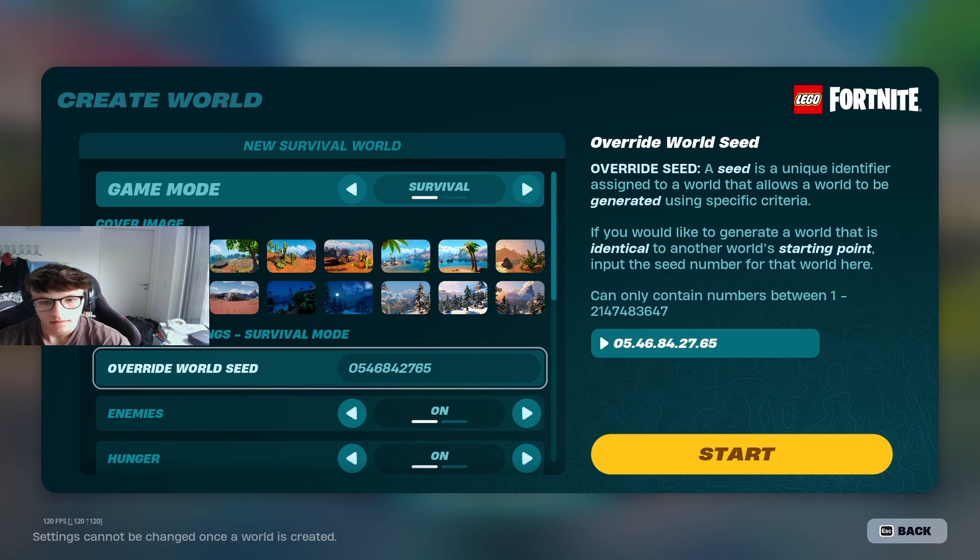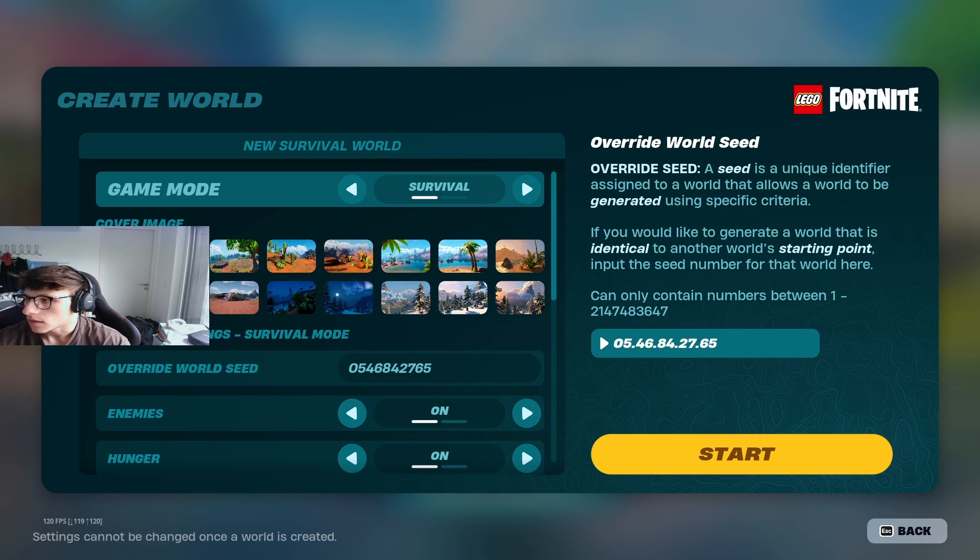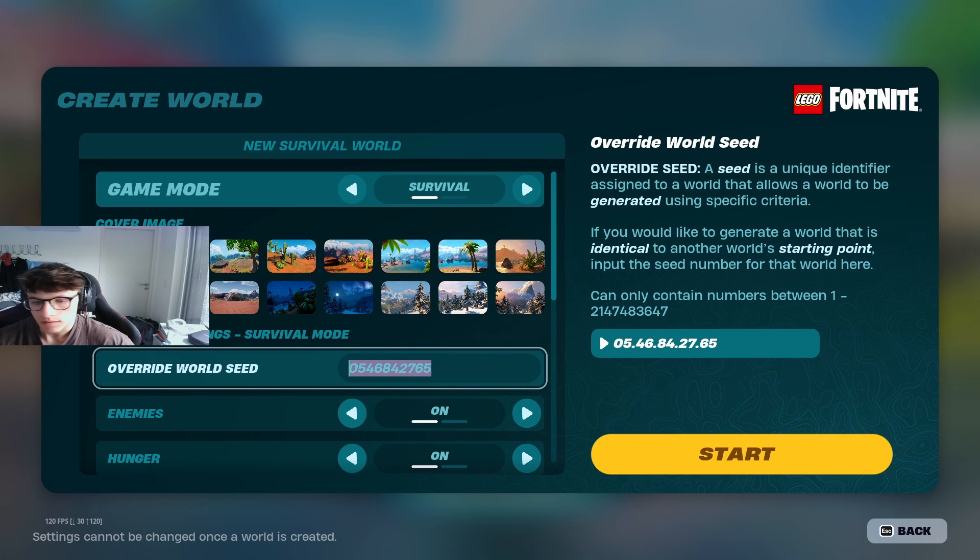The next code is longer, so take a screenshot: 0546842765. This one is a real resource haven — there's a lot of stuff you can get around here, plenty of raspberry and pumpkin bushes, and a lot of food, so you don't have to worry about that if you're playing survival.